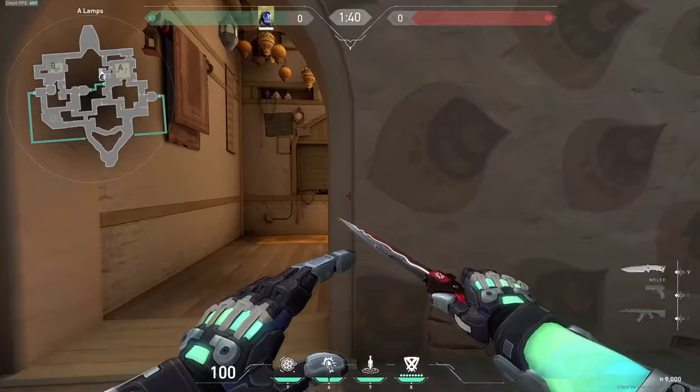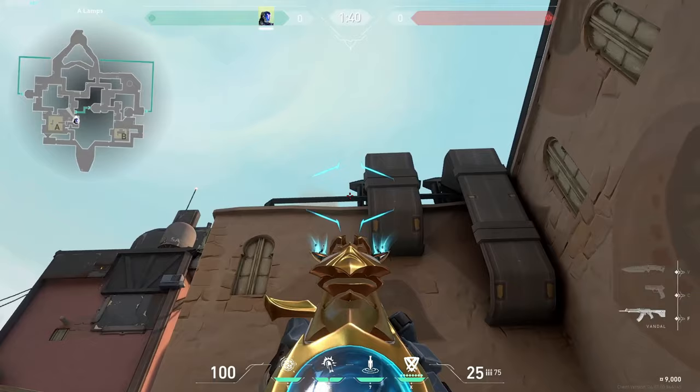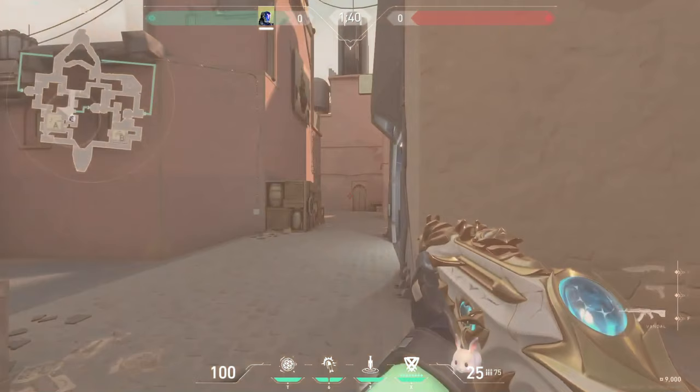For a good flash for yourself, stand against this wall and aim slightly above the little intersection in this metal piece. Wait for the flash to pop and then swing.